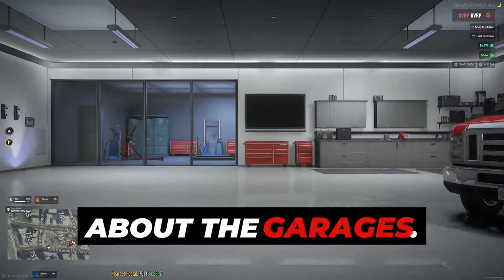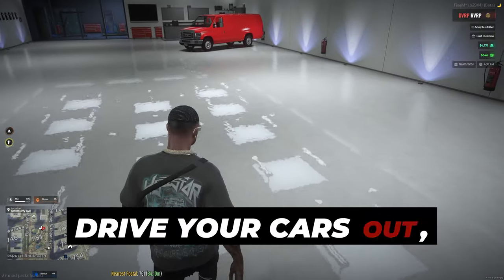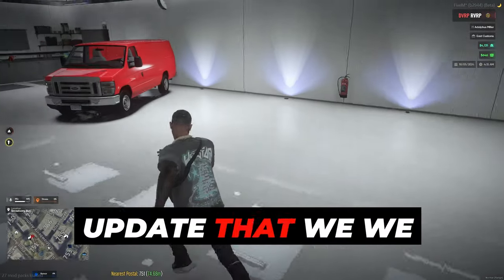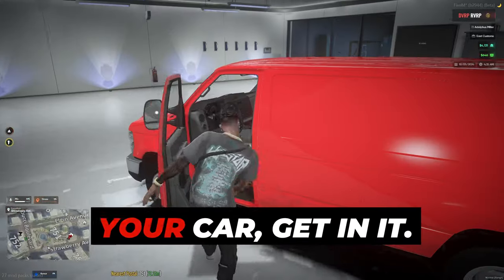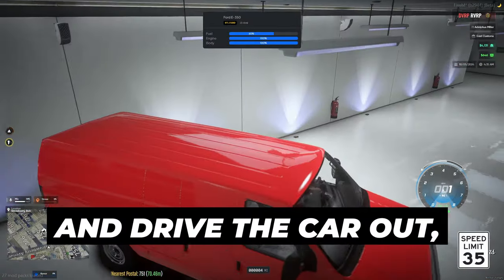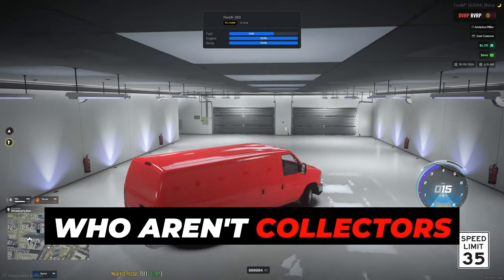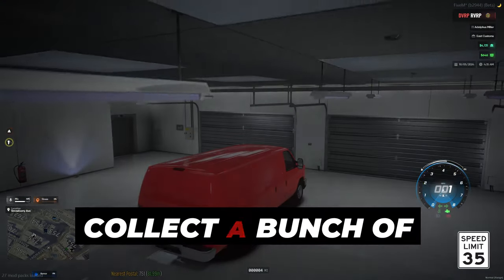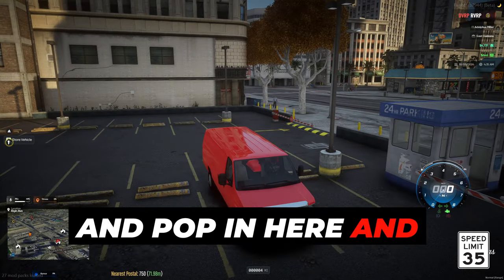I want to show you something real quick about the garages. You can actually go inside the garages now and drive your cars out, which is a really cool update that we decided to implement with the G and G garages. You just walk up to your car, get in it, and drive that car out. For those of you who are car collectors and collect a bunch of cars, you can go ahead and pop in here and get your car out.